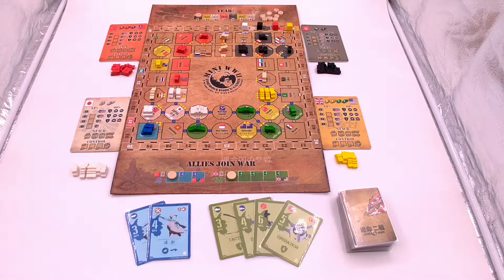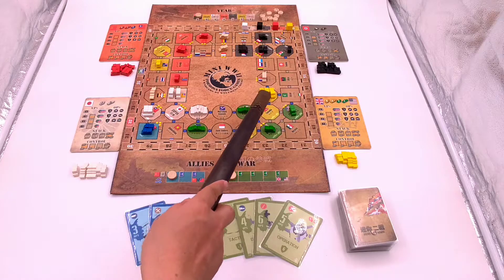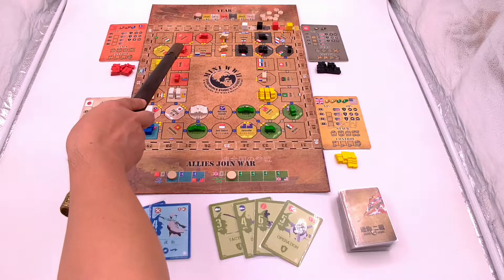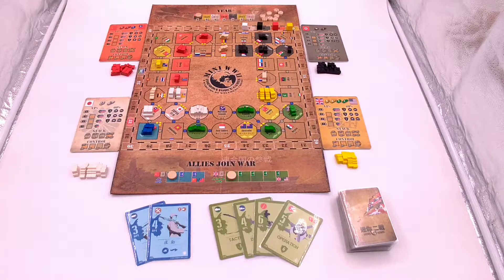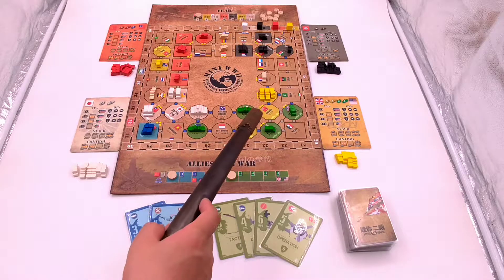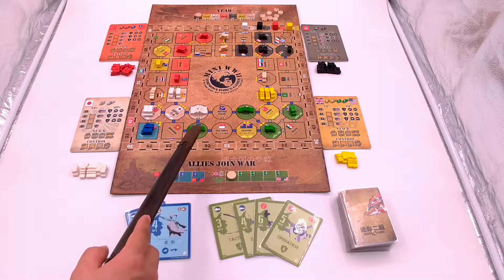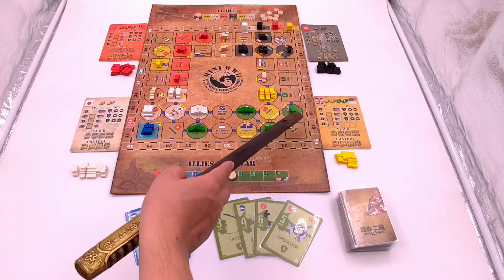Start from the Allies — they choose four units and place them in the yellow area. Russia chooses four units and puts them in the red area. You can put them anywhere in your color. Put two armies in China, one navy in Hawaii, the other navy in the Philippines, one army in West USA, and the other army in East USA.